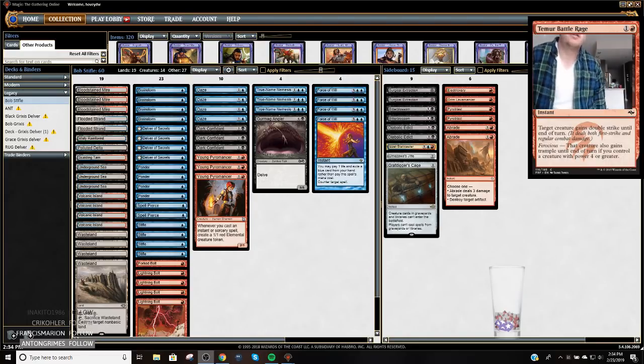Alright, so today we're going to play some Grixis Delver. We're going to do a couple changes. The first thing we're going to do is try a list with Stifle in it. Stifle has been my favorite part of the RUG deck — I actually really like Stifle right now. I think the mana denial aspect of Delver is still really important. The problem is the green threats aren't that good.